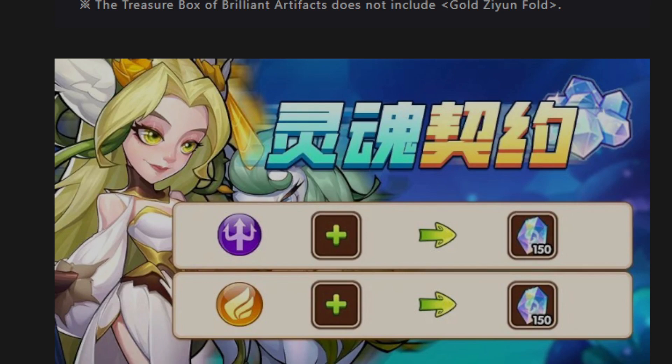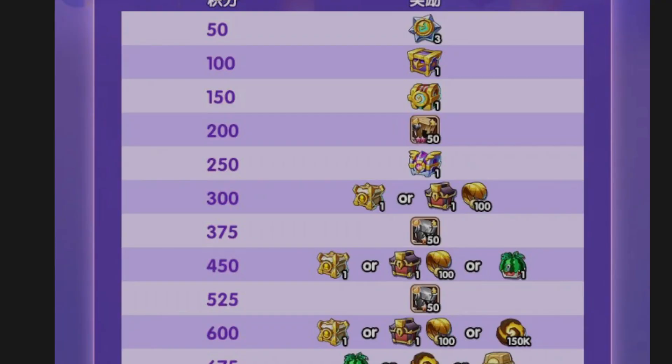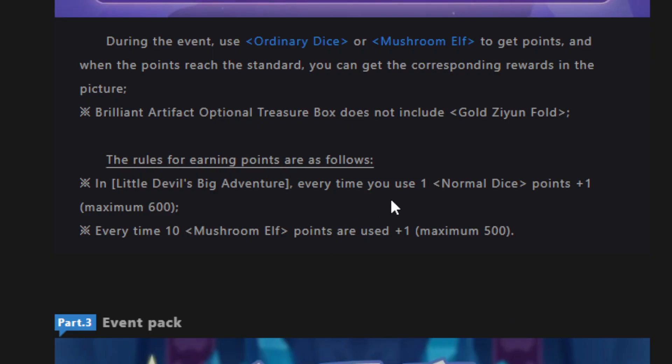You can also get up to 300 contract star gems this week by exchanging a 6-star Light and Dark hero. There's also a special event which gives you points based on the amount of dice you use and the amount of campaign drop currency you use — every normal dice gives 1 point, and every 10 campaign drops gives 1 point.